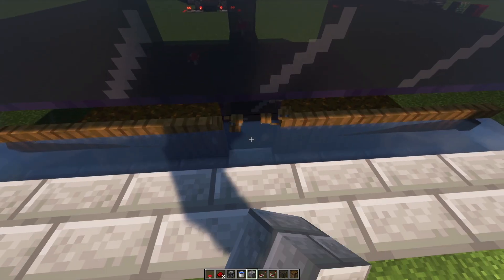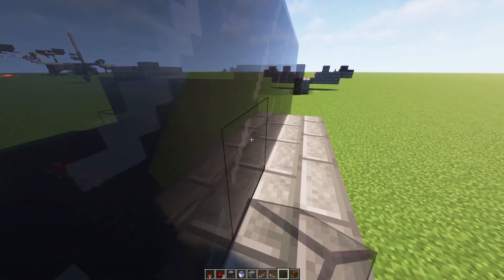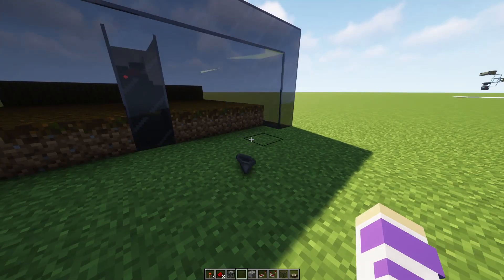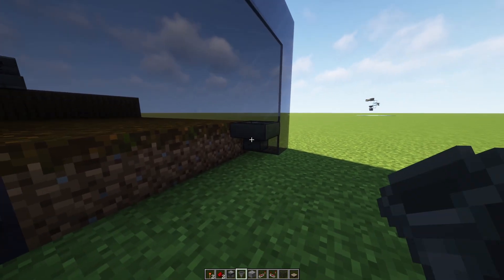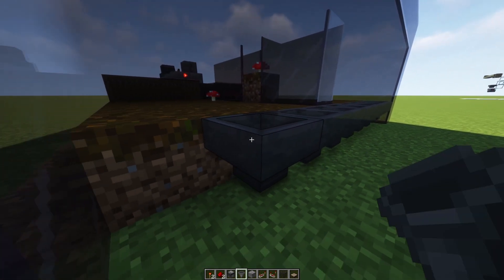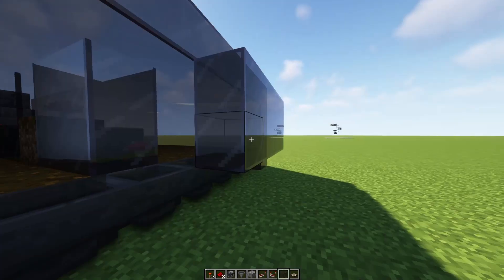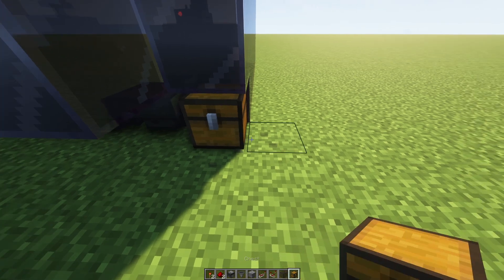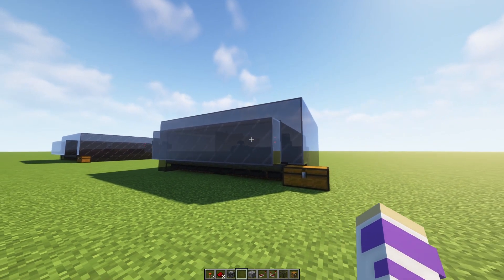You'll then need to cover everything up so no light gets in from the back. Go over to the front and start placing the hoppers I mentioned earlier. These hoppers should be right along the edge, going into one block. Without blocking any of the hoppers, finish covering the front side of the build. At the end of the hopper line, place down a chest and your storage system is all done. This is what the farm should look like so far.